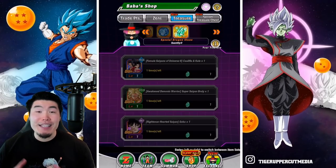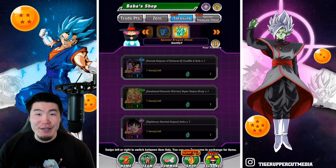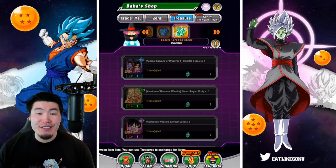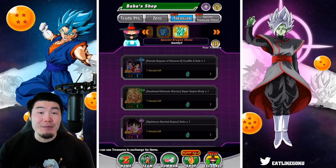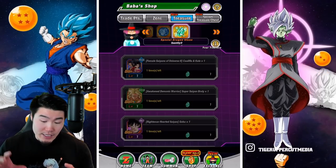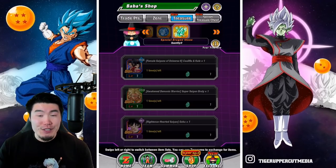What's going on guys? Welcome back to another Dokkan Battle video. Urgency has officially dropped on Global, and as part of the celebrations, they released a new type of Dragonstone, which they just called Special Dragonstone.